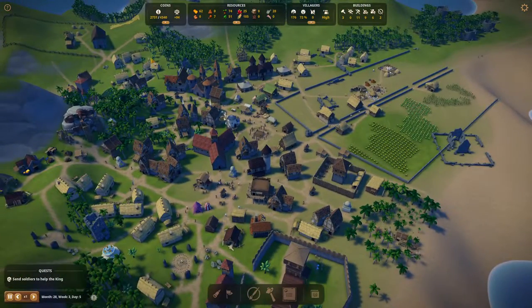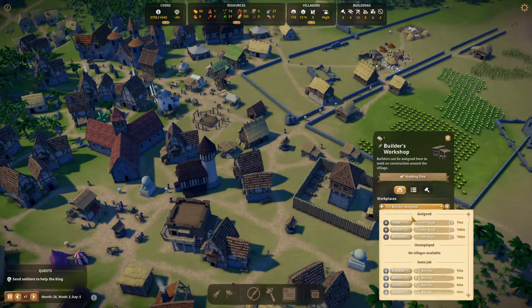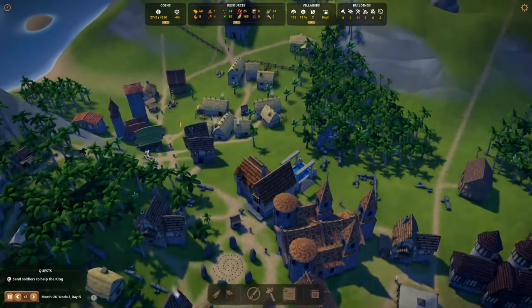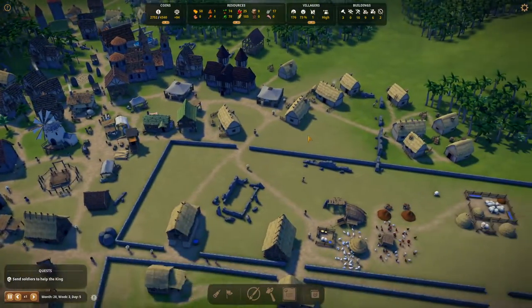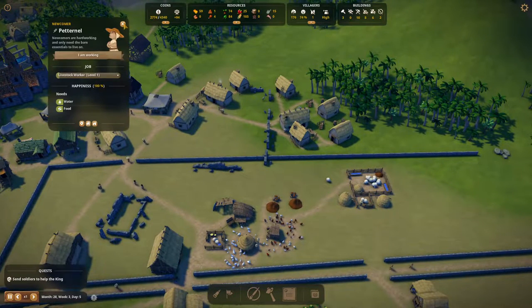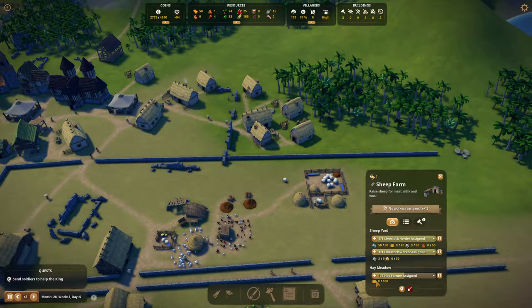This bakery has been built completely, we just need to find people. We can actually remove one of the builder's workshops now since I don't see that many things getting built except the lord manor. Let's go ahead and delete that one - they did their job, thank you. Now let's assign a couple of bakers here - that's good. We need some hay though.